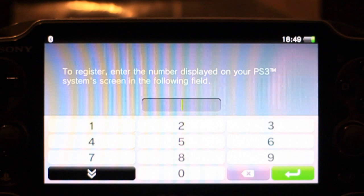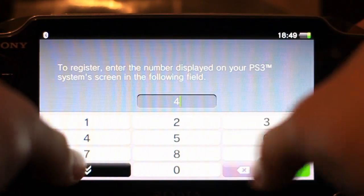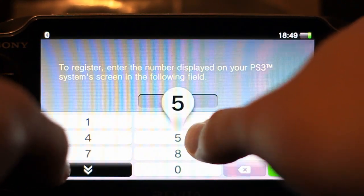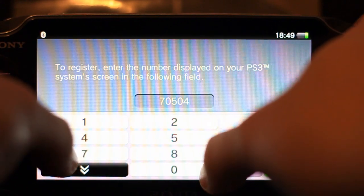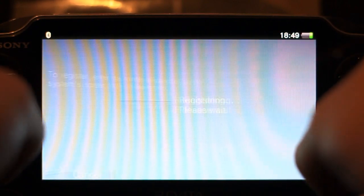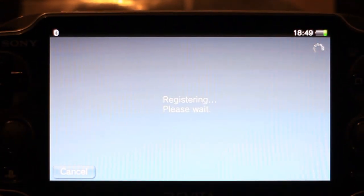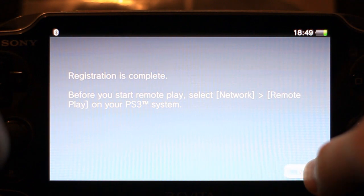So don't be trying to drag my code or whatever. My code is 70504159. Enter. Register. Done. Click Next.